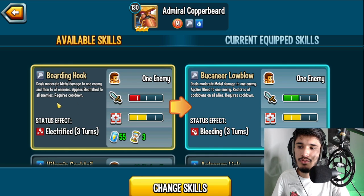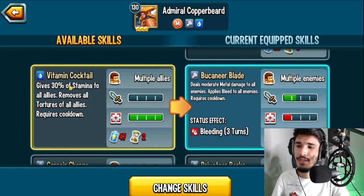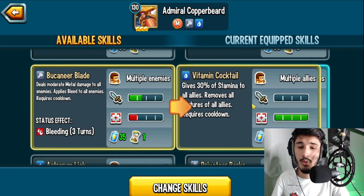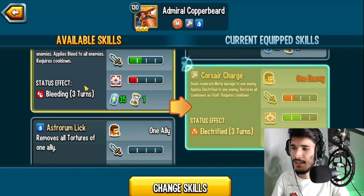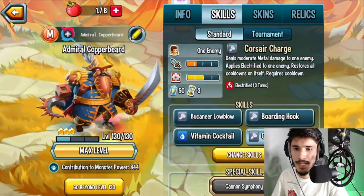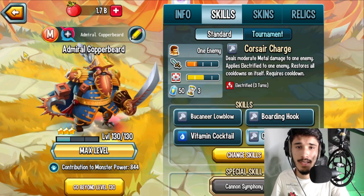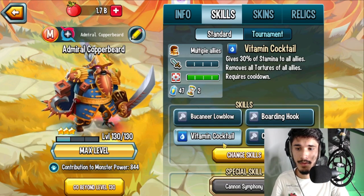Applies Extra Turn to all enemies — run that. There's also a skill that gives 30% of stamina to all allies and removes all tortures. So we have an AOE torture removal skill. There's also Corsair Charge: moderate metal damage to all enemies or one enemy, applies Extra Turn to one enemy, and resets all cooldowns on itself. So he's like a hybrid monster — an attacker mixed with support.